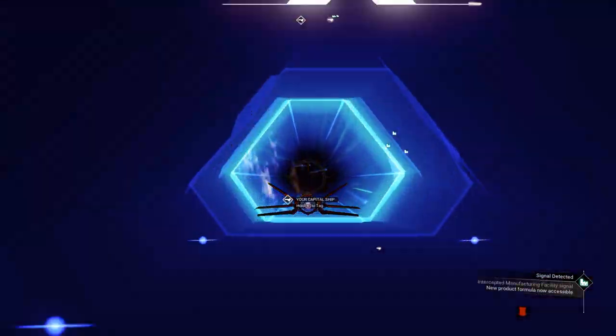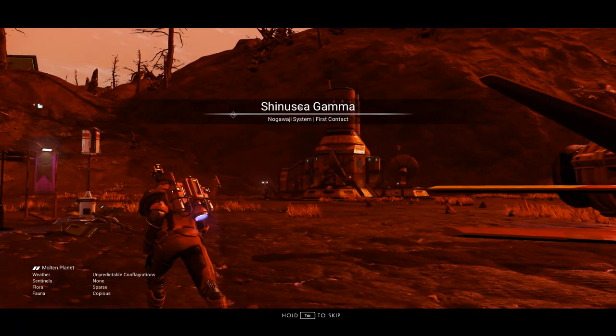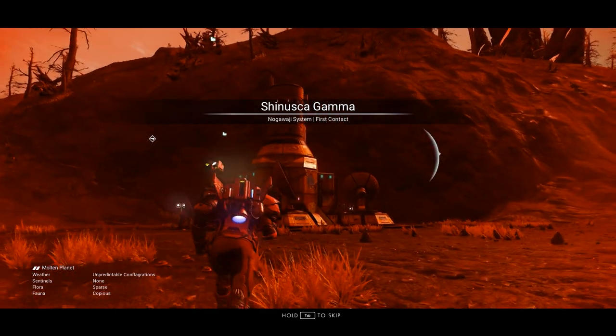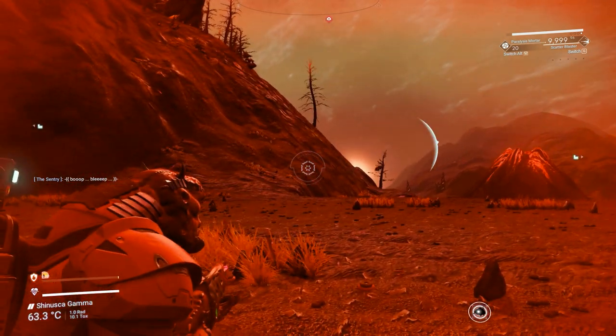Then, beside your ship, activate the map by pressing E and it will send you to a manufacturing facility that is guaranteed to have a sentinel there 100% of the time. Let's go there — and when you arrive, there will be sentinels already there.